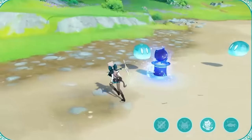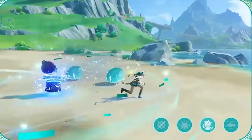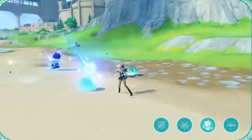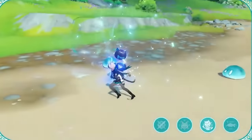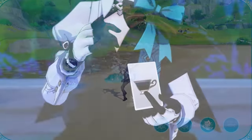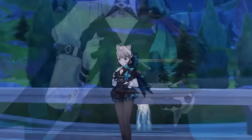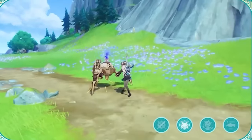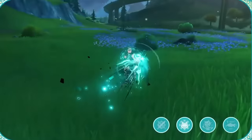As for Lynette's burst, it's really cute – just like Lyney, she summons a cat in a hat that periodically deals Anemo damage in an AoE. This burst has elemental absorption, and what's cool is that whatever element it absorbs, it will shoot out the same elemental attacks at enemies. It'll be interesting to see if it applies enough elemental gauge for characters who utilize Vaporize or Melt to perform those reactions more consistently. It's unclear if Lynette has an ability to group enemies like other Anemo characters, but maybe this will be possible with Constellations.